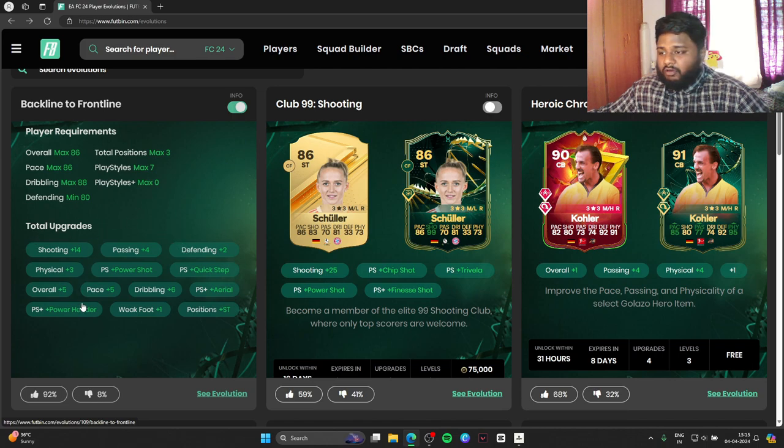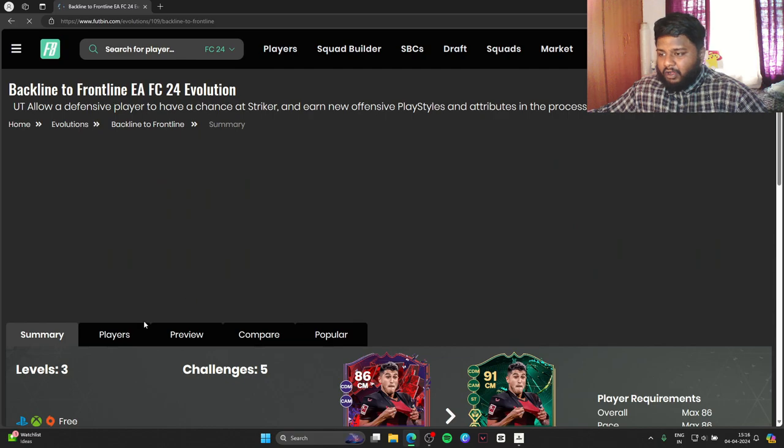Clicking on info, you can see the total upgrades across all three levels: plus 14 shooting, plus four passing, plus two defense, plus five pace, plus five overall, plus six dribbling, plus one weak foot, and the striker position added regardless of whether you put in a center midfield, CDM, center back, right back, or left back. The play styles you'll get are Power Shot and Quick Step, and the play style pluses are Aerial and Power Header. Looking at the popularity stats, 92% of people have actually completed this evolution.